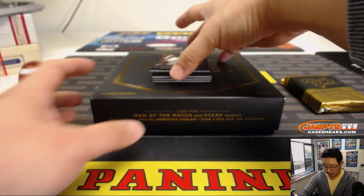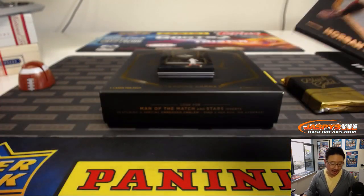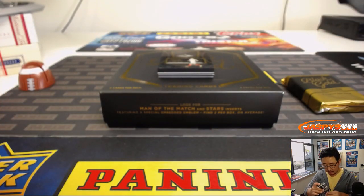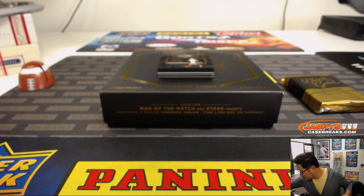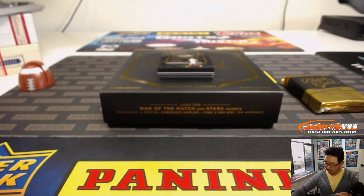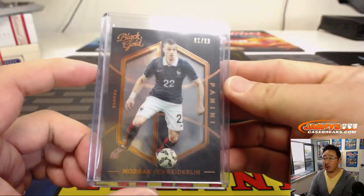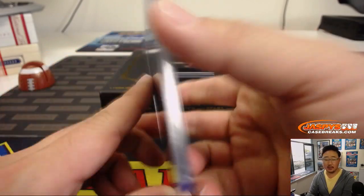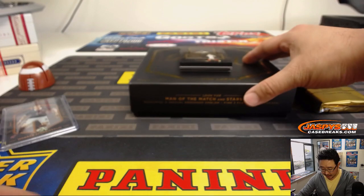We're going to start off with 61 out of 99, Morgan Schneiderlin. This will be part of the all base cards, numbered base card combo spot.